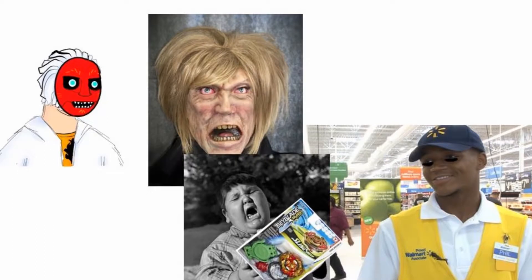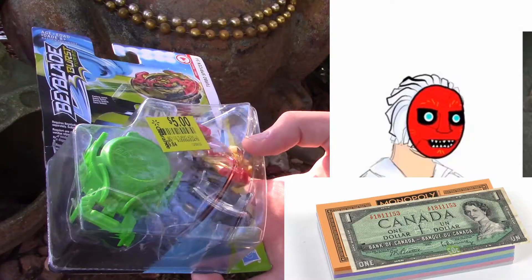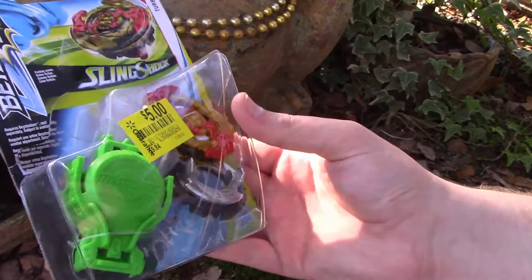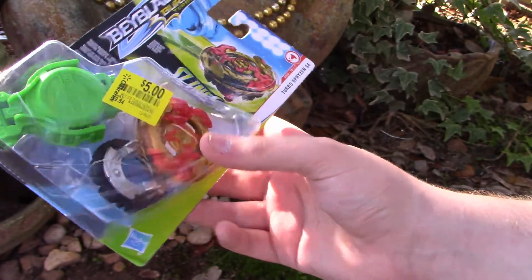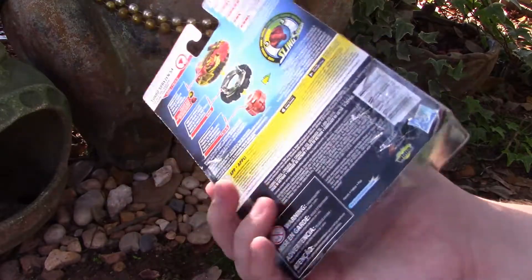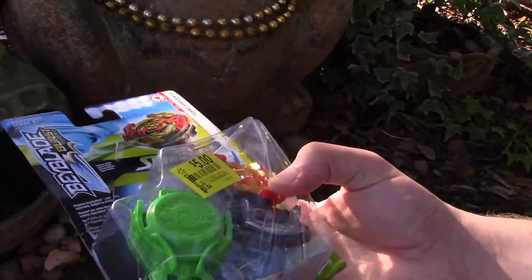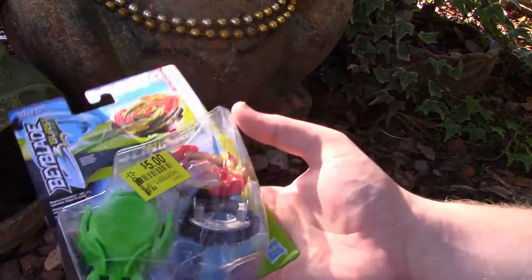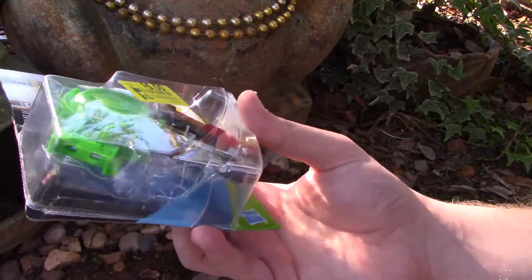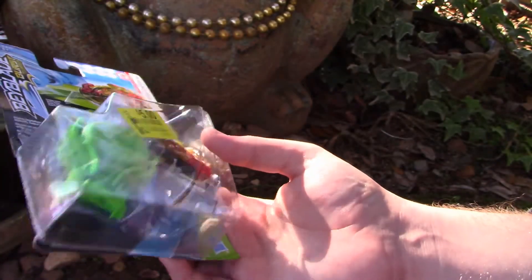And then I also have here this one, which a kid was trying to tear open, and they taped it back together. I was like, hey, can I just get that? So this is a Turbo Spriggan — this is also a... God, how many Spriggans have there been? This is like World Spriggan. Either way, it's missing the tip, so I just went and got my Spriggan Requiem tip, because I literally think they're the same thing.